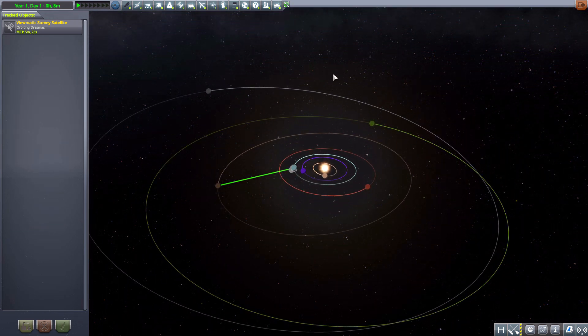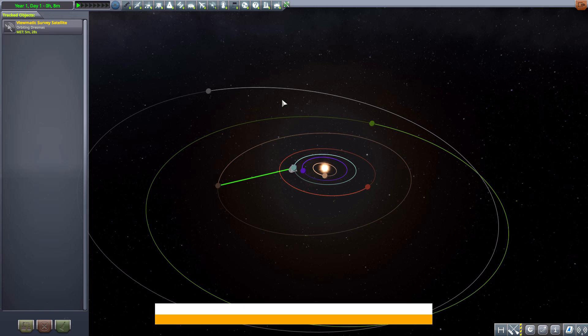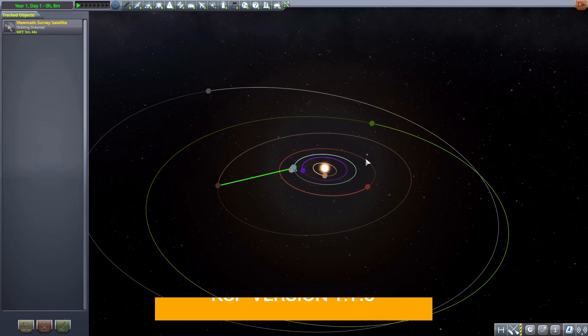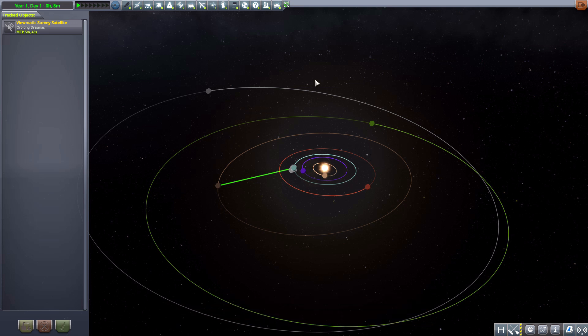As per usual, this being a planet pack does require Copernicus, which means that currently you are still going to need to be in version 1.7.3 of Kerbal Space Program. I did see recently that there is an unofficial version of Copernicus for 1.8, but I haven't really tested that out yet, so I'm sticking with the official one. With that out of the way, we can have a look at our modified Drez.